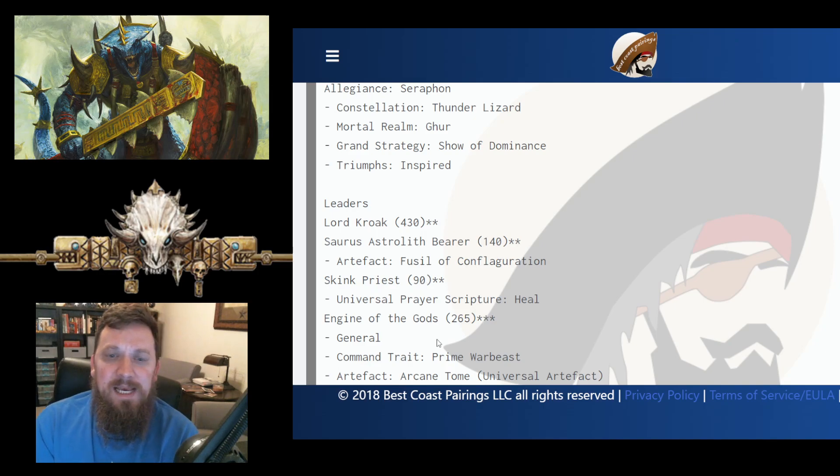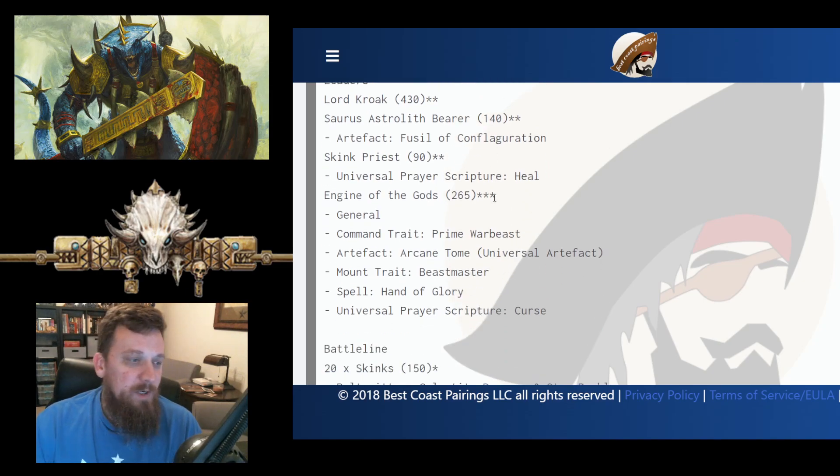He's got Thunder Lizards and is playing Show of Dominance as his Grand Strategy with Inspired as his Triumph. We have a Lord Kroak, an Astrolith Banner Bearer with the Fusil, a Skink Priest with Heal, and an Engine of the Gods as the General with Command Trait Prime War Beast, Artifact Arcane Tome, Mount Trait Beastmaster, Spell Hand of Glory, and the Prayer of Curse. A pretty standard layout with Thunder Lizard.